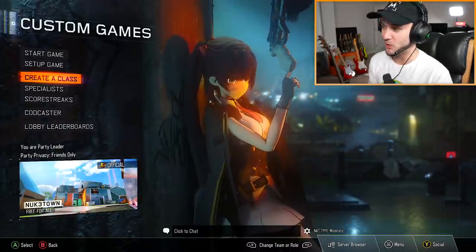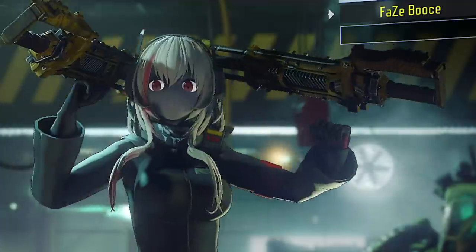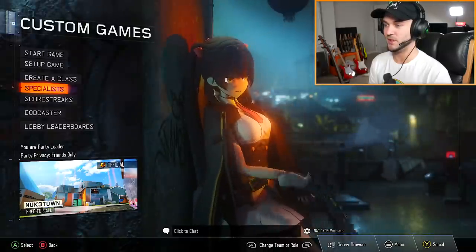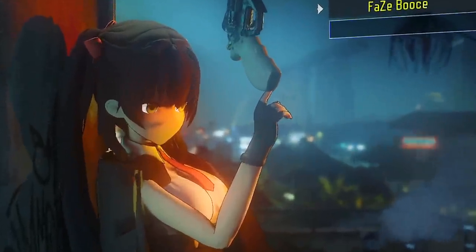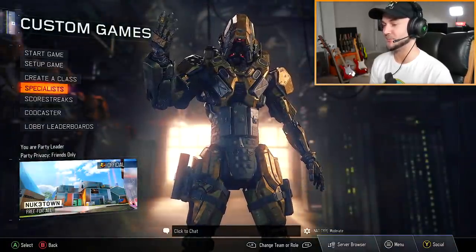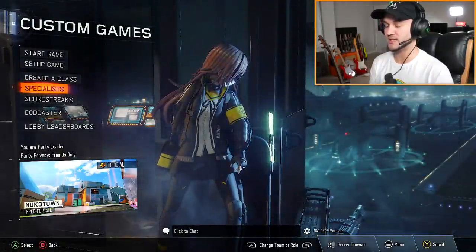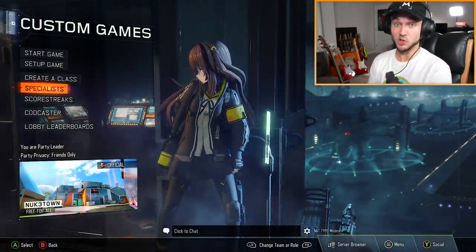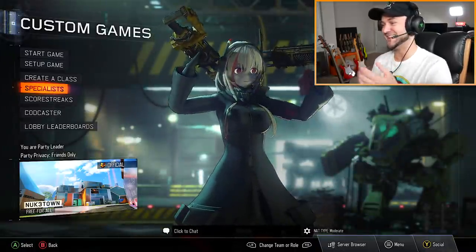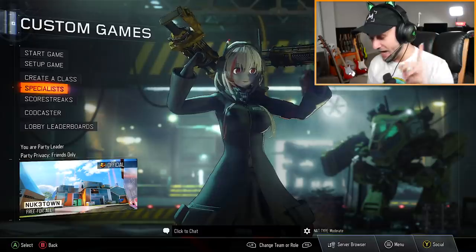For all those people buying anime skins in the recent Call of Duty — this is where it's at. For every single specialist there's a different anime character. We have one for Outrider, Prophet's got one, this is Battery — got Seraph, I love how the guns perfectly match up with the hand animations. Reaper — I think Reaper's is the best character model, honestly. Specter's got a skin too, and last but not least we got Firebreak. I'm gonna stick with Ruin — it's funny how it's not lined up at all.